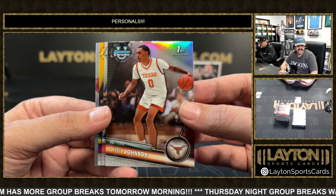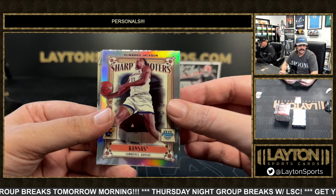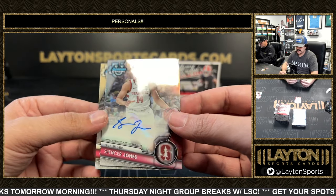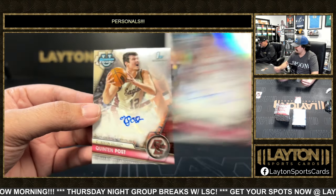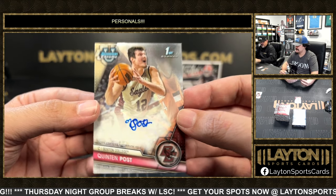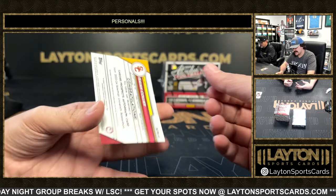Got Chris Johnson refractor first. Jamal Shedd. Haley Van Lith and Sharpshooters of Elmarco Jackson. Our first auto is going to be a refractor auto to 250 — Spencer Jones for Stanford. Got a base auto Quinton Post for Boston College.